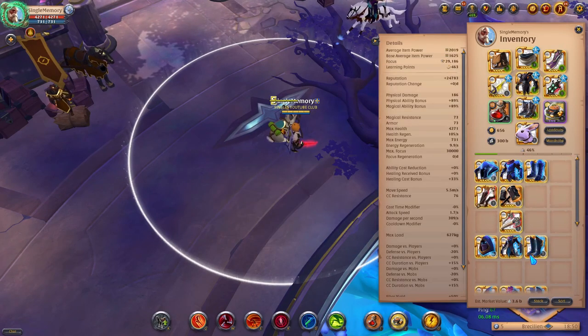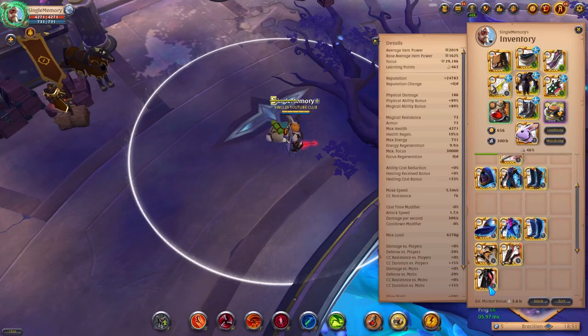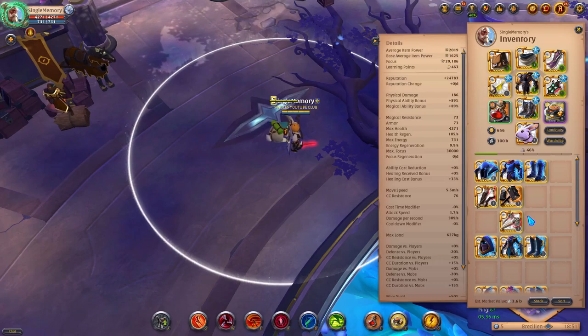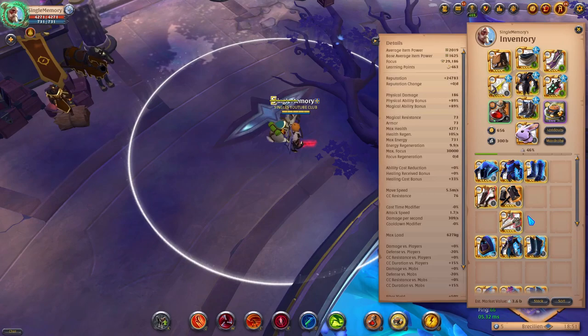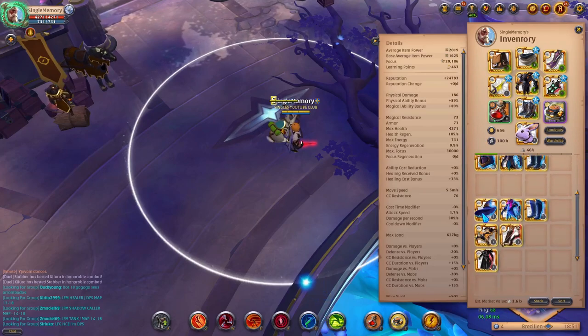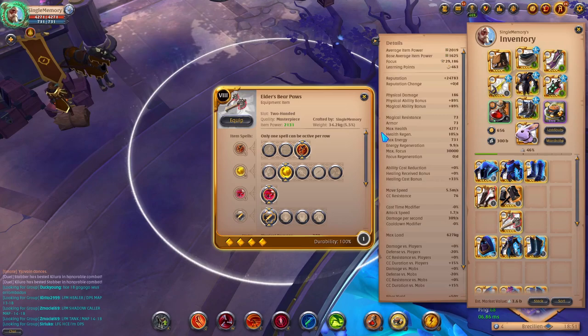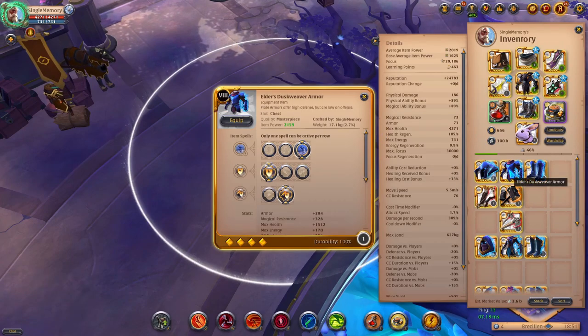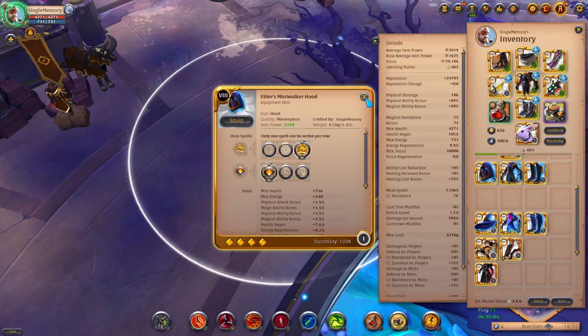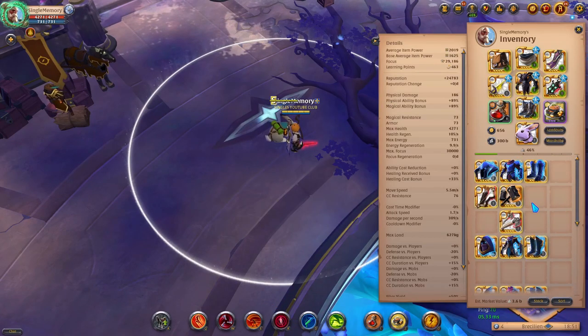That's pretty much all the armors and what they can do — the preferred weapon types, etc. You guys can mix and match all these and test them out yourself. Personally, I'm going to try Bear Paws with the Dust Weaver armor, Dust Weaver boots, and the Mist Walker hood and see how that works out.